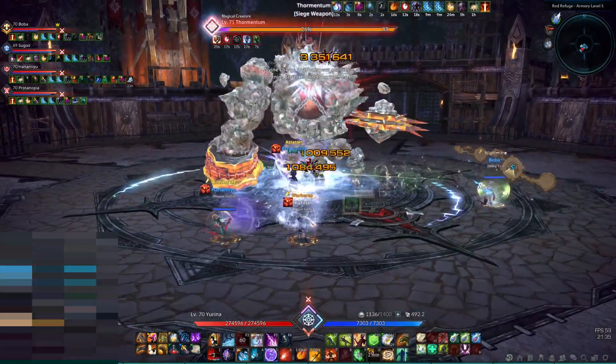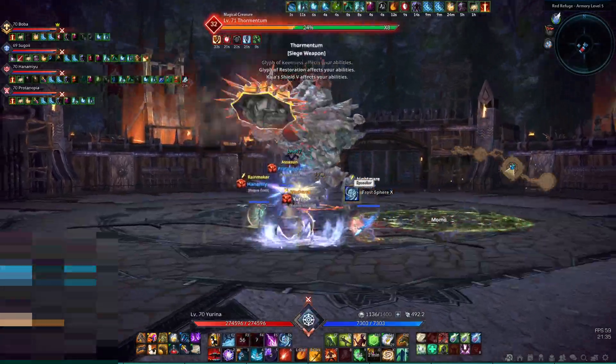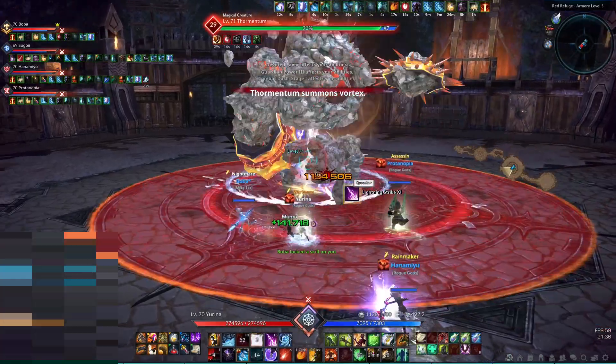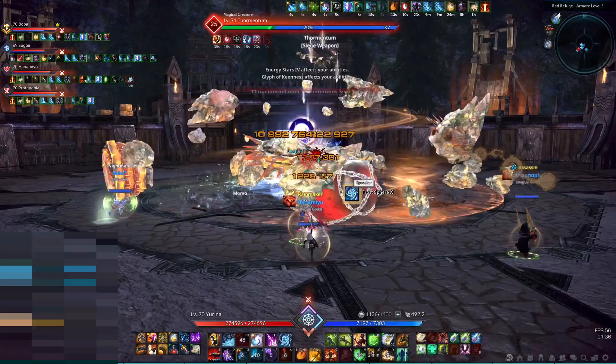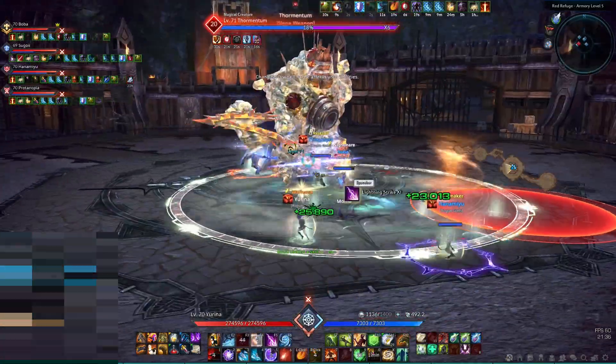It is now a 5v5 battleground and each round only lasts five minutes. The rewards have been reduced by 30% and they changed the positioning of some battleground elements. Corsair Stronghold now has some new skills for the team leaders but the patch does not specify which ones.